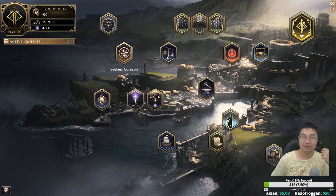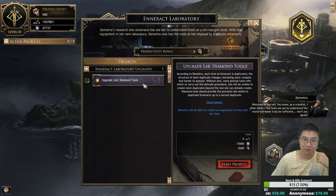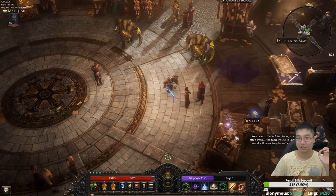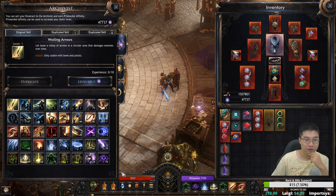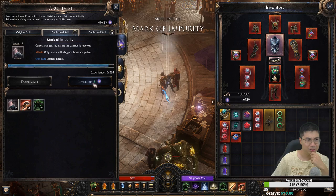Welcome guys, this is a special recording where we're going to test something I haven't tested before. If you look here, you can actually duplicate spells once you upgrade this in the laboratory project. You can duplicate spells, and if we come back here and look into the Mark of Impurity — there it is — I'm going to duplicate it once and level this up to a considerable level, about 37.